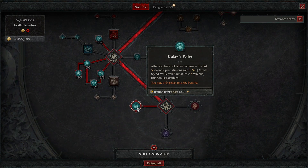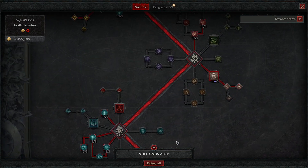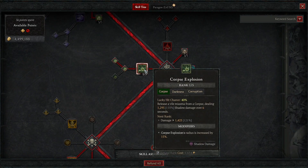Now for the key passive: after not taking damage for three seconds, your minions gain 15% attack speed. While you have at least seven minions, this bonus is doubled. Your minions will be attacking much faster and dealing even more damage. I'm missing three points because I'm level 48 — those will go into miasma, so you want miasma at four out of five.